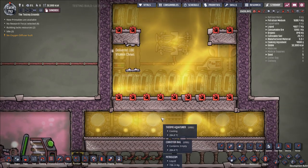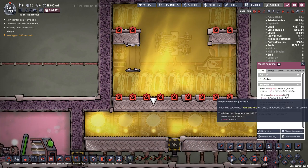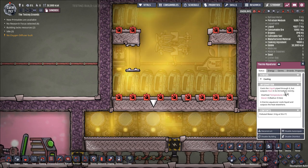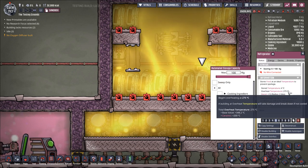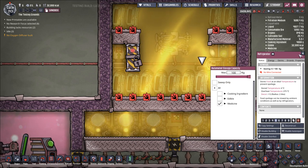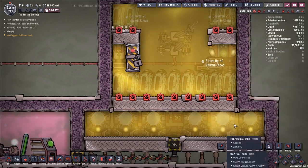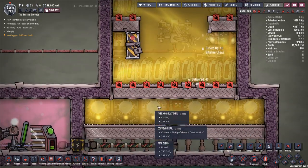That's also convenient because the overheat temperature of a thermal aquatuner is going to be 325 degrees, since their base overheat temperature is 125 degrees. Whereas the base overheat temperature of a refrigerator is only 75 degrees — so when you add 200 degrees whether you're using ceramic or steel, we kind of want this area to be hotter as a result, and we care more about the cooling in this area as a result. So I think this system works pretty well.